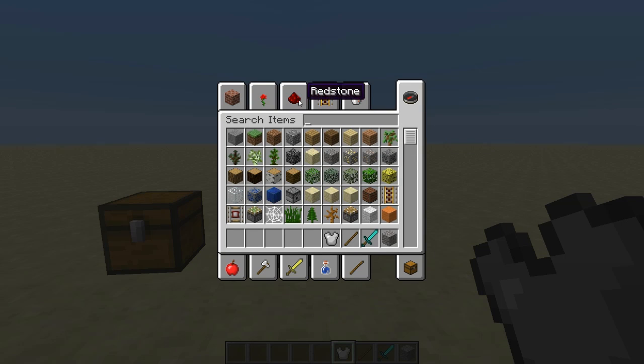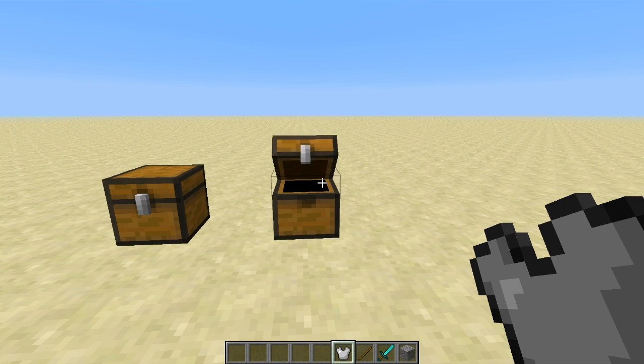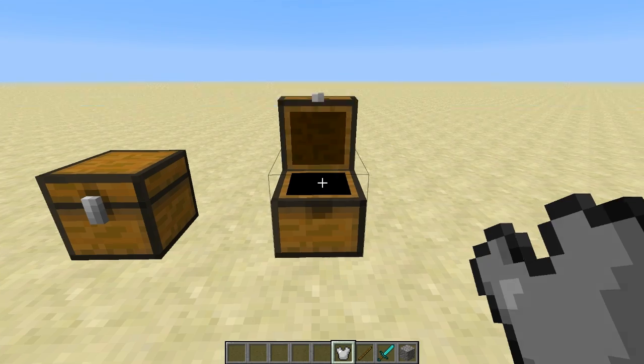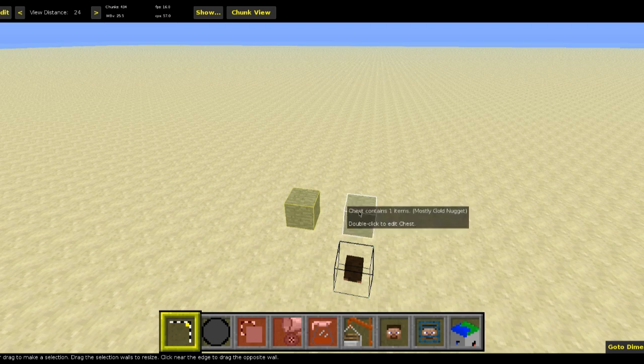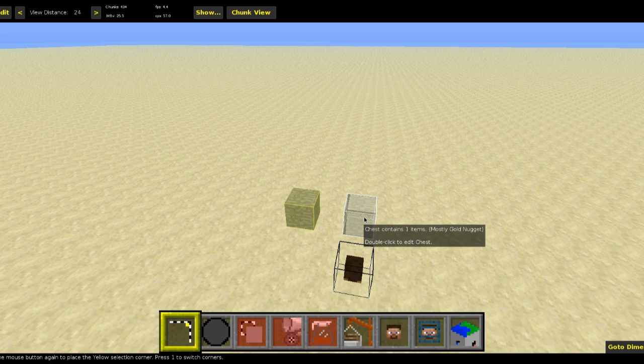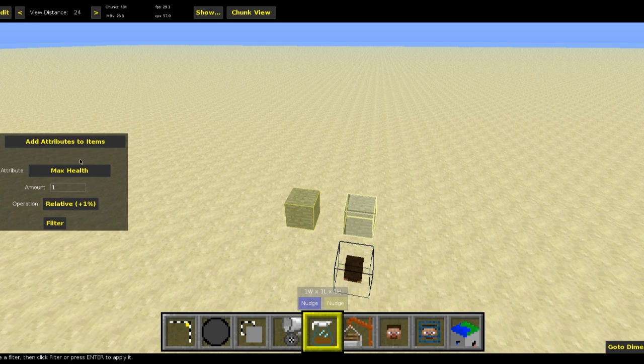Now I'll show you how to create your own. For example, we want to make the OP Running Gold Nugget, which makes you sprint very fast and do a lot of damage. You put the item you want to modify in a chest, then head over to MCEdit. In MCEdit we have two chests — the left one is empty and the right one has the gold nugget. We click on Filter, and the filter 'Add Attributes to Items' is already selected. Here you can select from all the available attributes to be added to the NBT data.